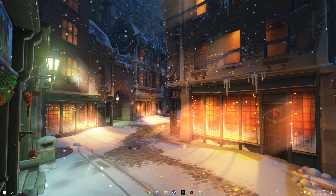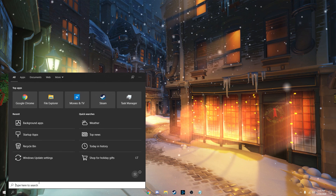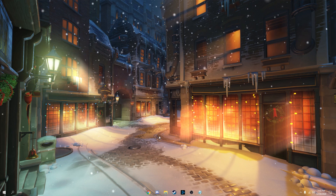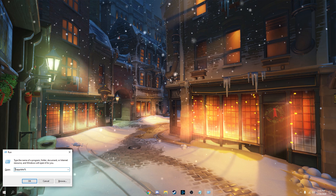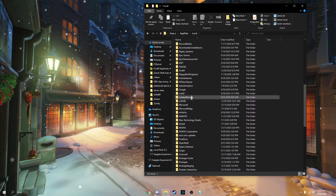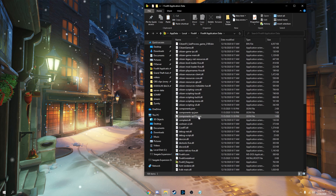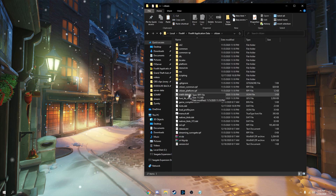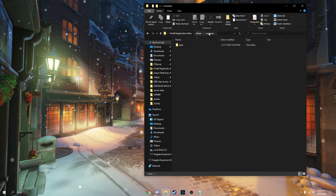Next, uninstall any client-sided mods you have in FiveM. To find them, search up FiveM or hit Windows key + R, type %appdata%, hit OK, go back once to Local, and find the FiveM folder. Go to the mods folder and delete everything except for the sculpture revival .rpf and any required plugins. Go to citizen, common, data — if there's anything in common except for data, delete it. That's how you clear all client-sided mods.